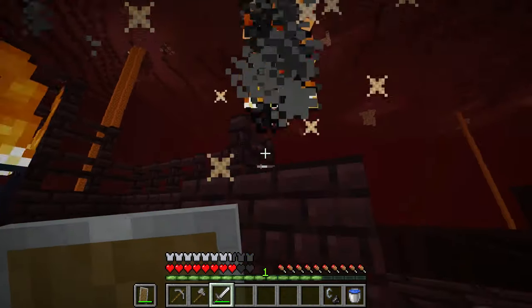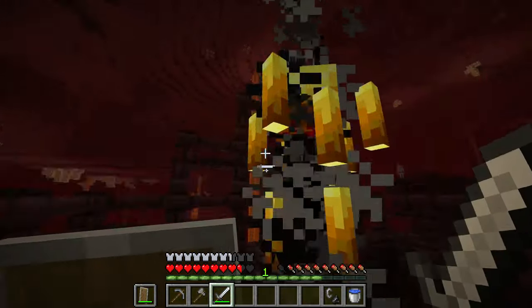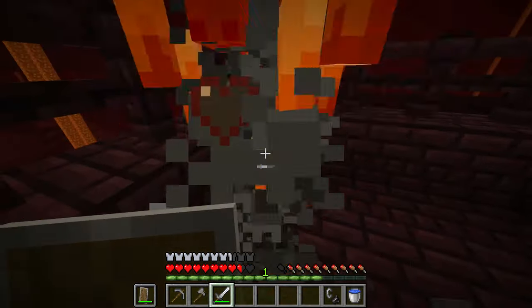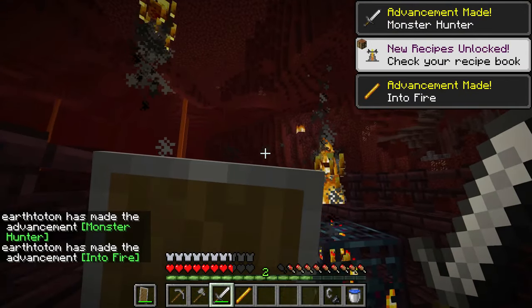Once you've found a nether fortress, the only thing you've got to do is find the blaze spawner and get yourself at least one blaze rod. You don't have to go for a full seven like you would on a speed run — just one will do, but if you feel like that's not enough go ahead and get two. It shouldn't take you more than that.